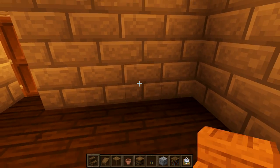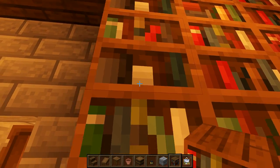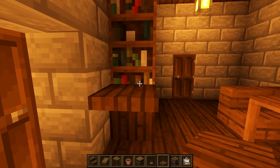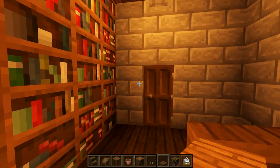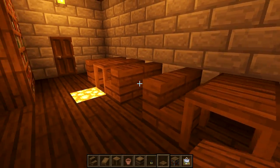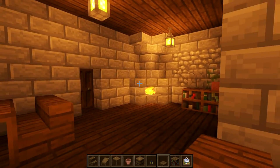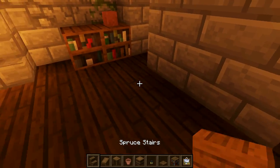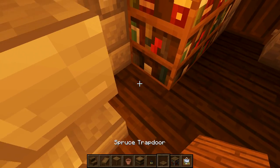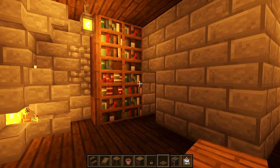Over on this side we're going to make a little bookshelf in the corner — three across, filled up to the ceiling — and then cover the side with spruce trapdoors so it looks like a proper fitted bookcase. We've got a little sitting area for the guests, a nice bookshelf, and a cozy spot by the fire.